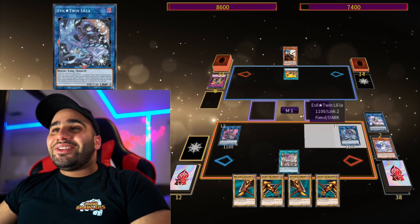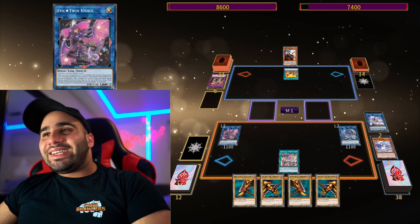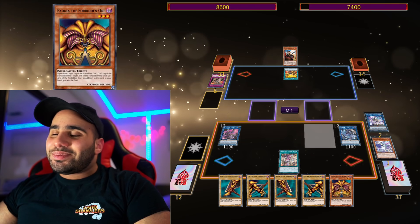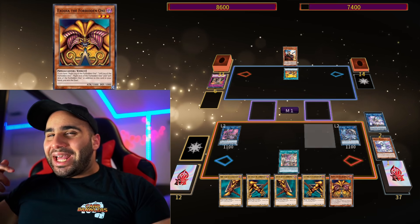We didn't have to commit anything, because the Leela is just going to revive back the Kisikil immediately and draw us one extra card. It's basically a meme at this point — it could have been anything. And you can kind of see how this is a loop — we're going to make another Link 4.